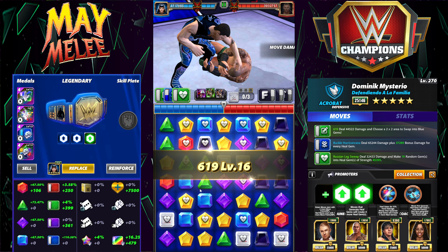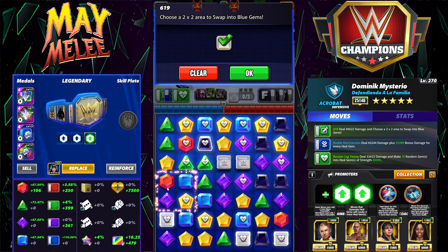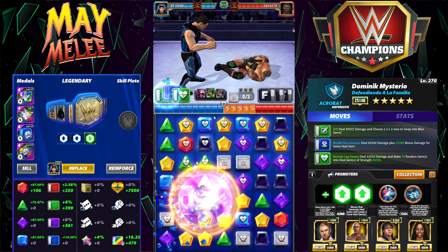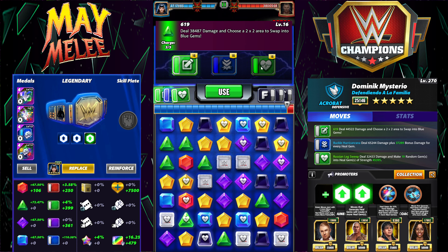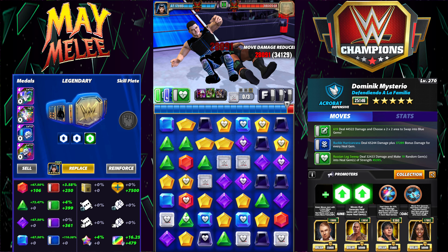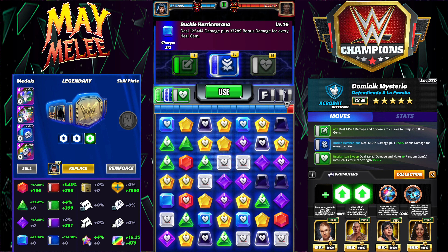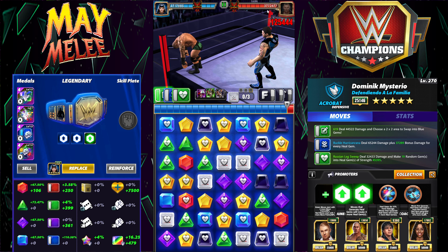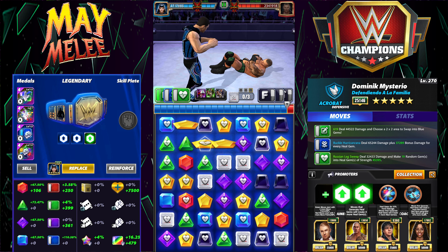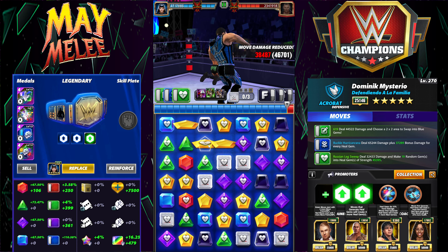On the plus side, we can make a five match. So if we don't cascade too much, we can get a pretty decent turn one. All things considered, we got a lot of heal gems out. Let's hit this one and see how much we do. Looks like 1.3 million, so not too bad. Sadly, we're not going to get a big pin — and this really is the problem here.